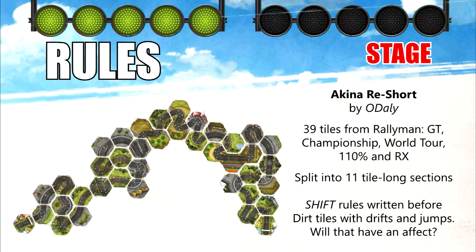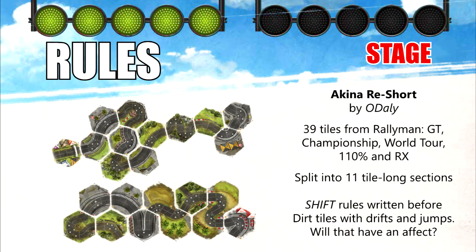With O'Daly's interpretation of the entire Aquina mountain pass, we can instead try the rules out on the real route, just with checkpoints every 11 tiles, and race up and down the mountain until we have a winner. The rules were written before the drifts and jumps of Rallyman Dirt were a thing, so I'm hoping the new tiles won't cause too many problems. We'll treat those new track features as normal, which will mean that the leading car does have some incentive to stop on the corners to block movement if they can engineer that.